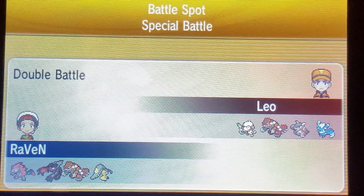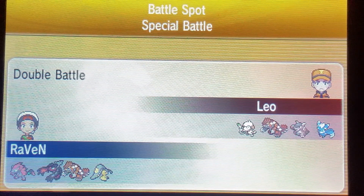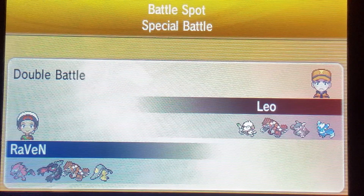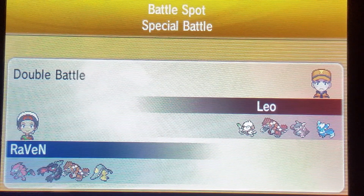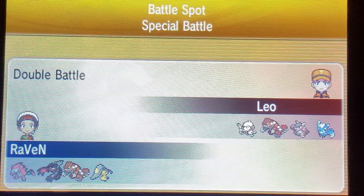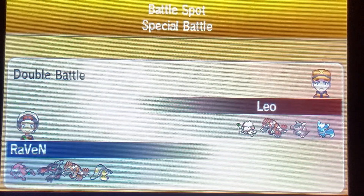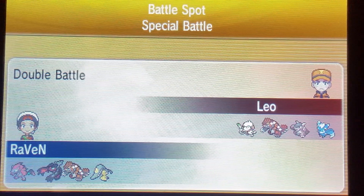Meowstic is a pretty interesting Pokémon — it does have Prankster and okay-ish defenses, so it can set up Gravity and Trick Room. Prankster lets it use Swagger and Thunder Wave. It's kind of questionable in this meta though. I think there are other Pokémon that are definitely better, like Cresselia, which basically does the same thing but is also immune to Ground-type moves from Groudons.